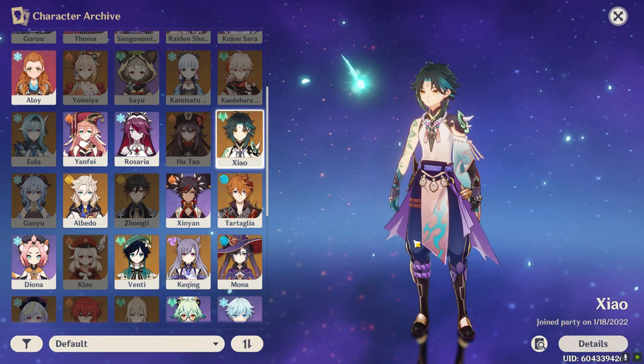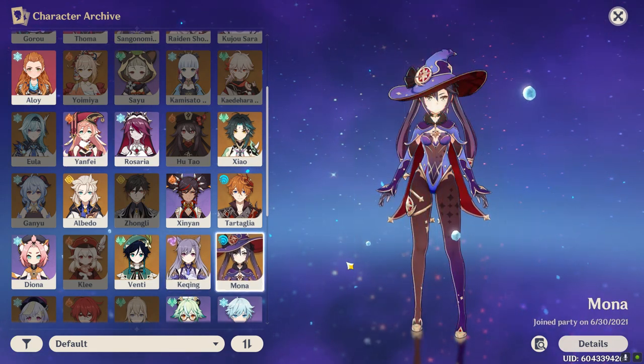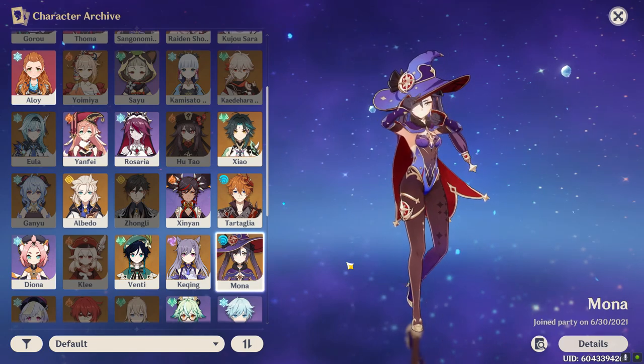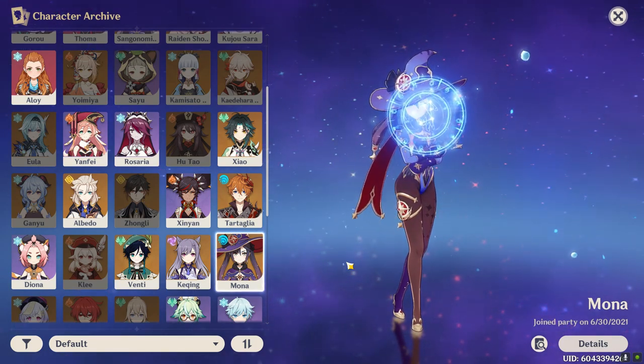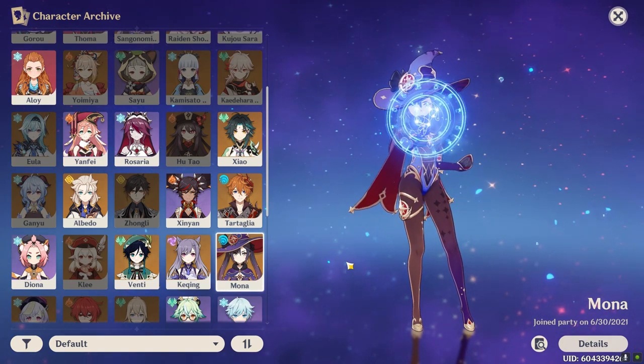Out of the standard five star units, I have two out of five: Keqing at constellation 2 and Mona at constellation 0. As for four stars, I'm only missing Sayu, Sara, Thoma and Gorou. And I have two four star units at constellation 6.